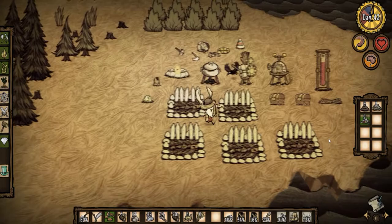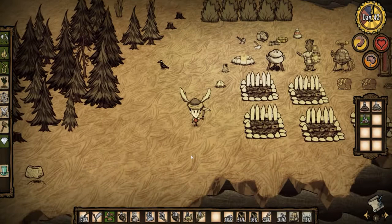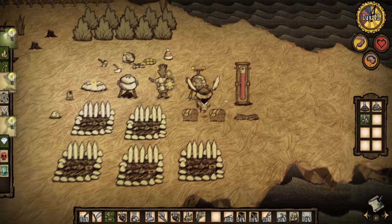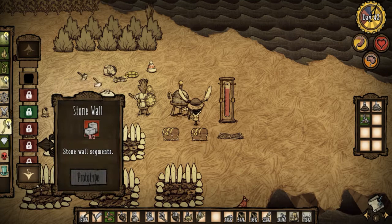Hey guys, and welcome back to some more Don't Starve. Last time we got some more of our farms rolling — we got pretty much everything we need back up here. Now this episode, we need to make some traps to protect ourselves from the walls, because we just need traps to survive. If we want to make it any longer, it's kind of a much needed thing.